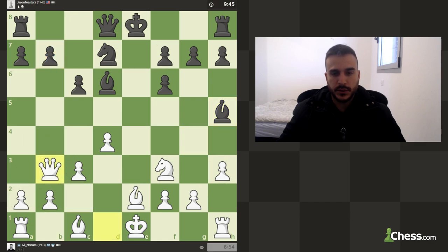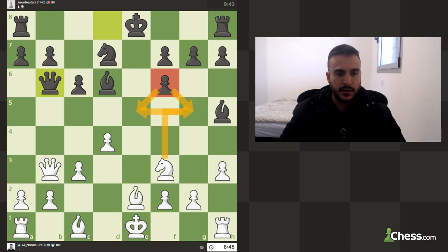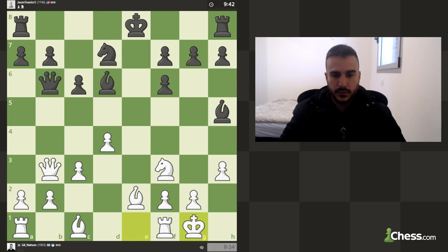This pawn is controlling some squares so I can't really develop my knight. He's offering us a queen exchange which I don't really want to allow — but if he takes, I'm going to get an open file for my queen. For now let's allow that; if he wants we can take.